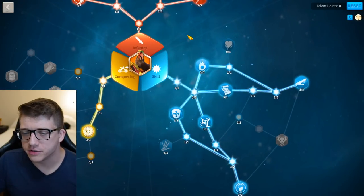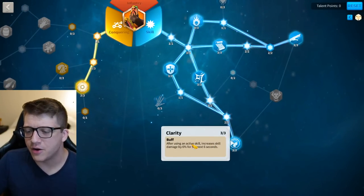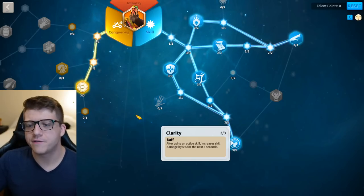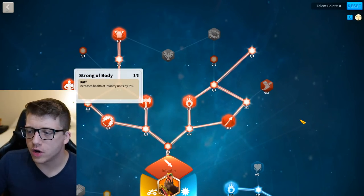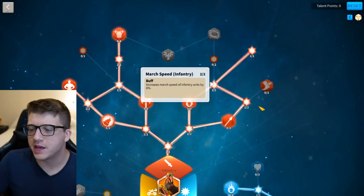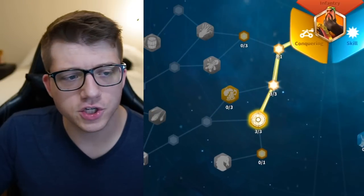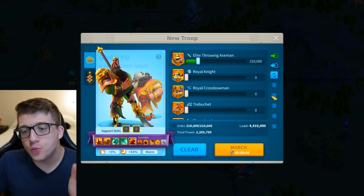For Guan's talent build, I grabbed Buckler Shield on the Conquering tree, Rejuvenate, and Clarity — I love that it lasts six seconds, especially because Sargon's damage over time will tick through all of that. I came up and grabbed Hold the Line and Strong of Body, put the last point in 1% infantry health, and grabbed march speed along the way. I've used this talent build before and think it's a really nice balance.